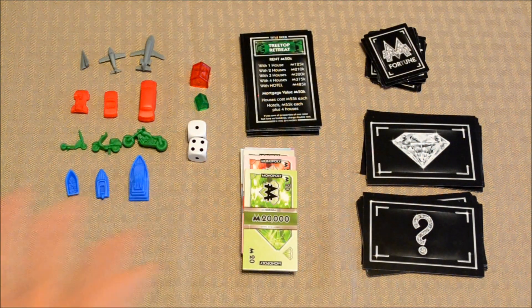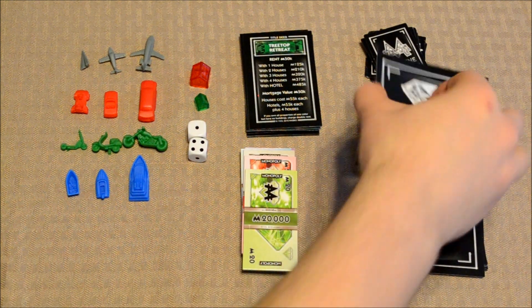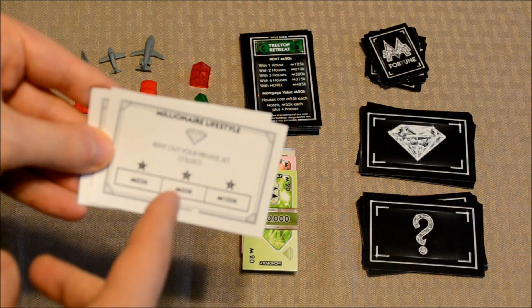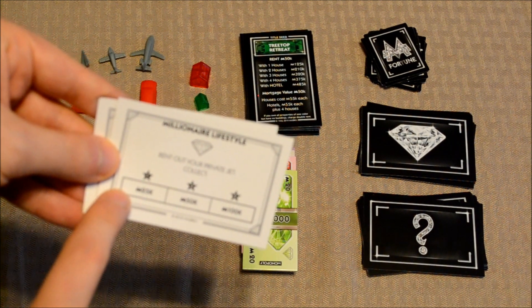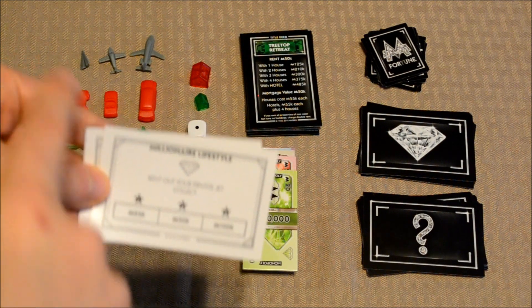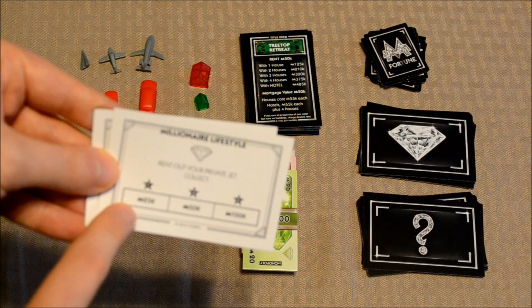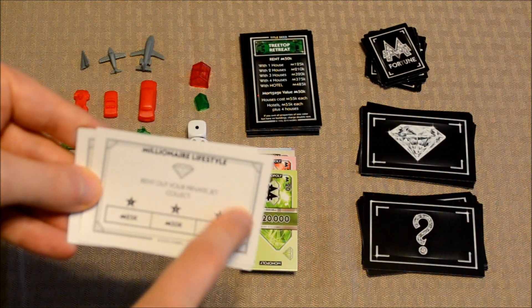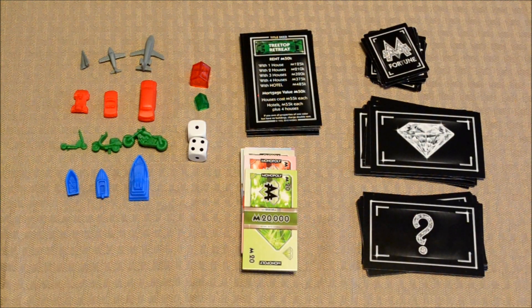And of course, Monopoly wouldn't be Monopoly without your Chance and Community Chest cards. In this case, you've got this Chance deck and this Millionaire Lifestyle deck. There are some cards that will reward or penalize players based on their tier. So if players are the lowest tier mover piece, they'll have to follow the instructions listed under that particular tier on the card. If players are upgraded fully, players will pay attention to the higher value. So there's a little bit of a difference between this version and standard Monopoly.